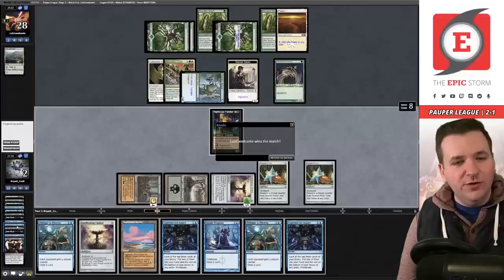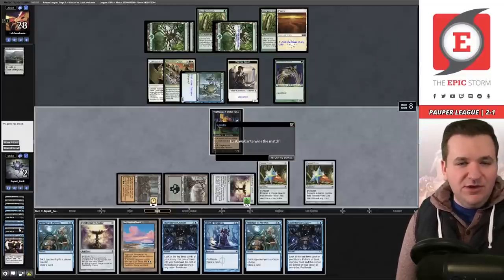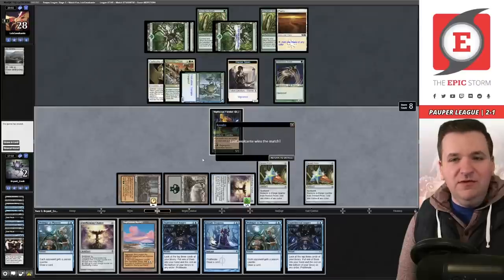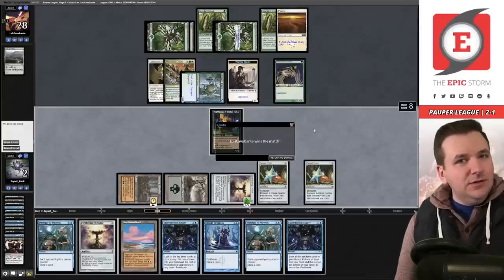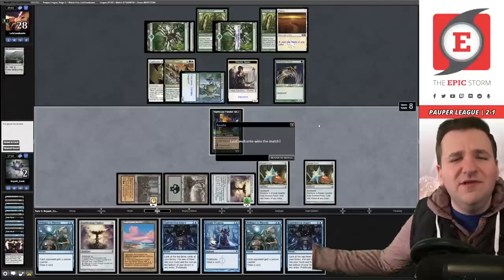Why am I figuring this out in match four instead of before I recorded? We really want Manamorphose in this deck — I feel like I just solved it. We lost the match — we're two and two. Let's play match five, but I really think Manamorphose is the missing piece. Okay, better late than never that we figured it out. Let's see if we can win match five.